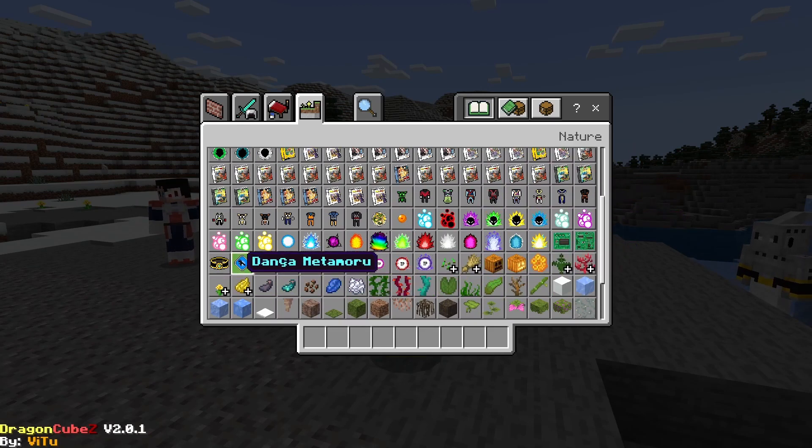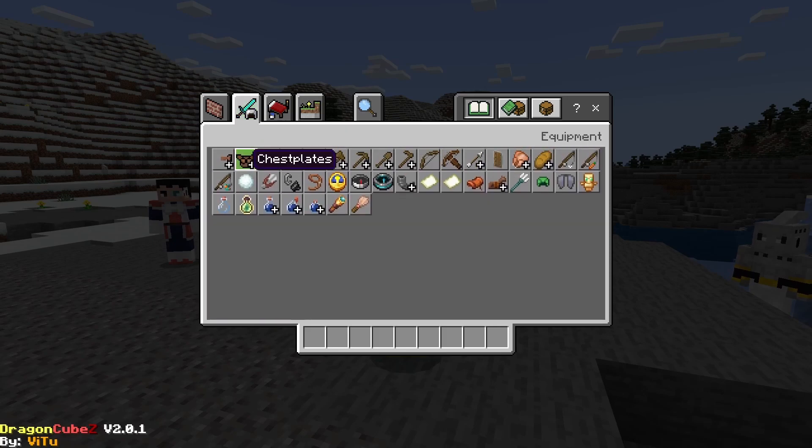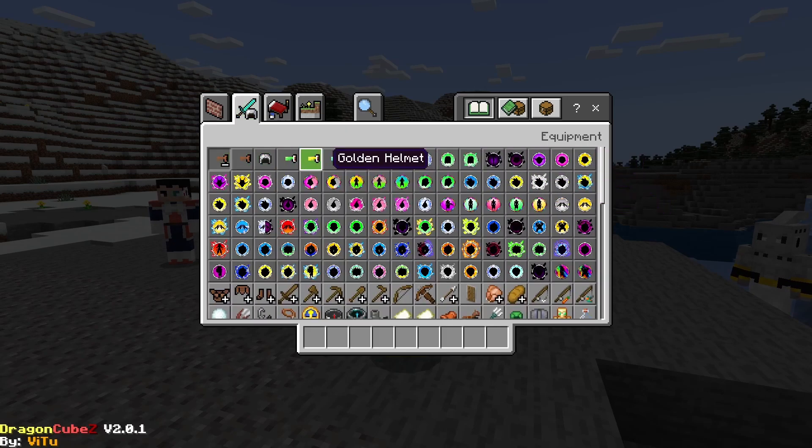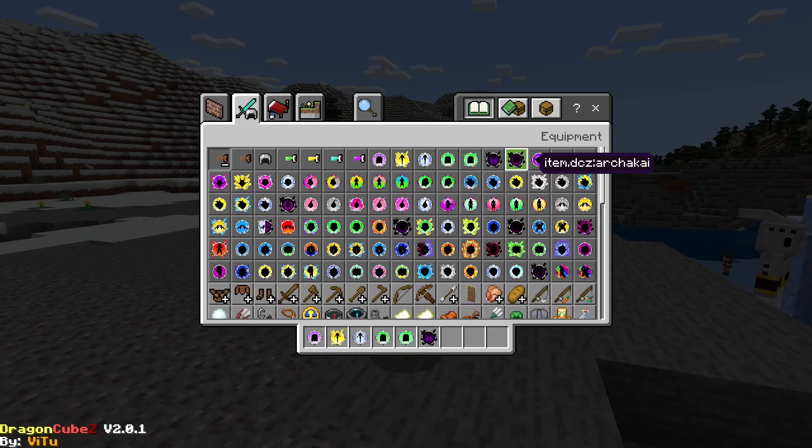So all the forms aren't here yet. Now we get the forms — let's go. We start with all the Android forms. They've added, I believe, Ultra Form for all of them.